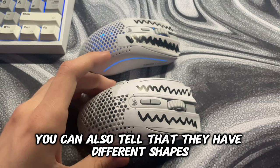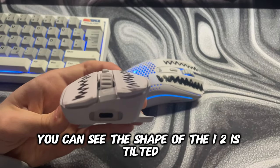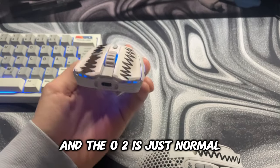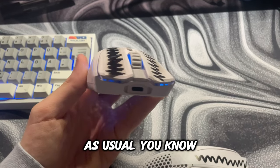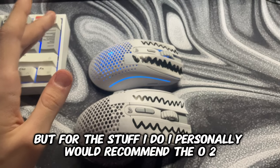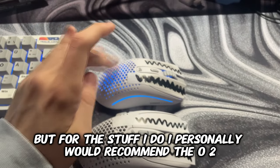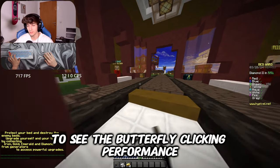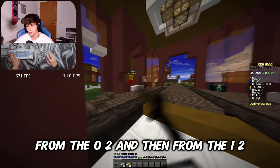You can also tell that they have different shapes. The shape of the i2 is tilted and the O2 is just normal as usual. It took me a bit to get used to both of their shapes, but for the stuff I do, I personally would recommend the O2. Now we're in a round of Hypixel to see the butterfly clicking performance from the O2 and then from the i2.